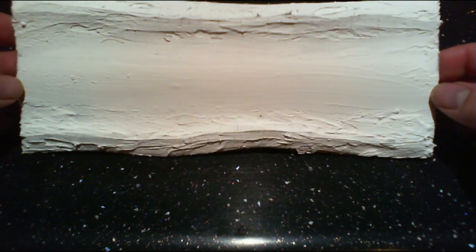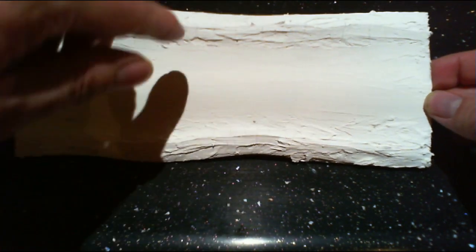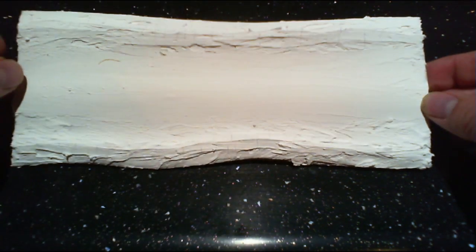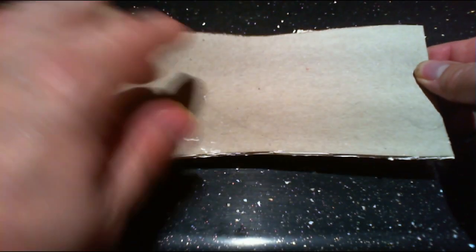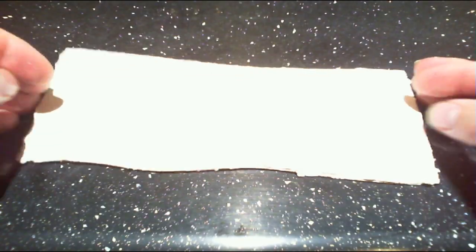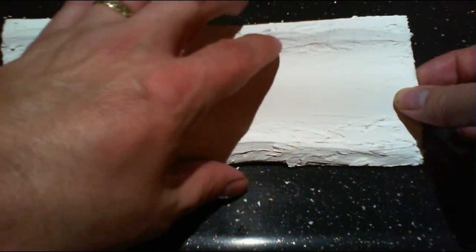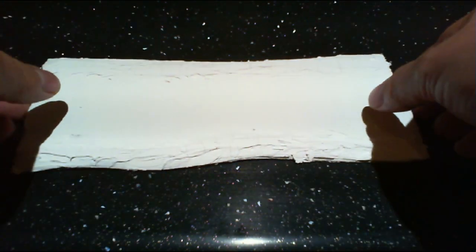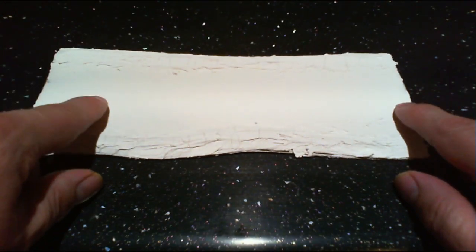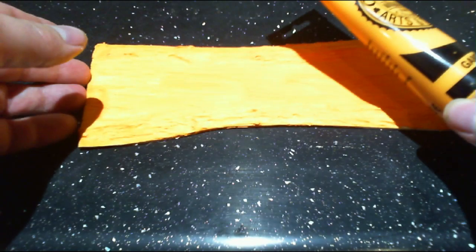After that I applied the filler — you can see the sides are raised to form the banks, so this bit is going to be the sunken riverbed and the raised sides form the banks. Once that was dry, I turned it over and coated the back in PVA. This is because it had twisted and warped — when the filler dries it shrinks and causes the cardboard to warp, but when you put PVA on the back it goes flat again.